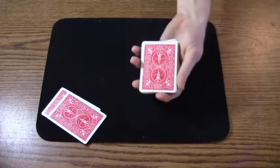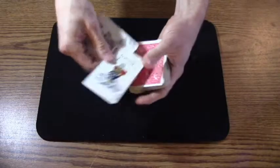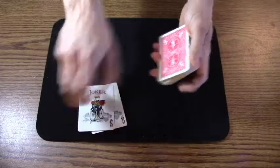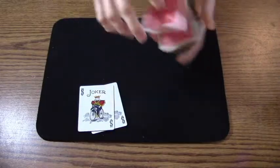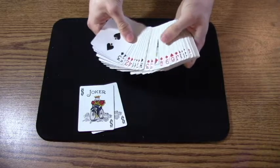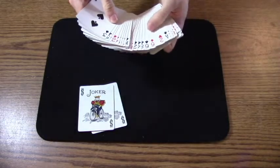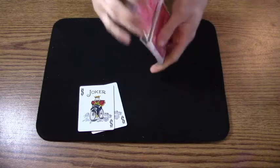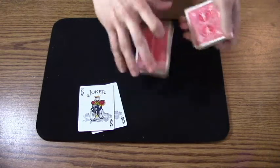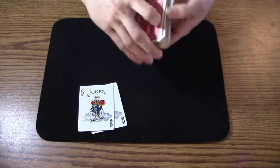Now like I said, the two jokers are going to help us. I have one colorful joker and I have one silver joker — they're going to talk to me. They're telling me right now they want your two of hearts somewhere near the middle. Let's see — two of hearts, and it is close to the middle. I'm going to shuffle it just a little more to get it closer to the middle. A few more cuts. That feels about right.